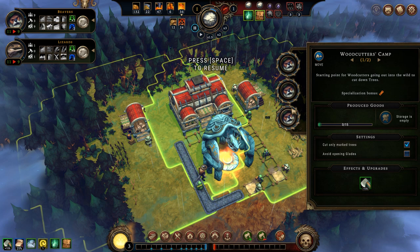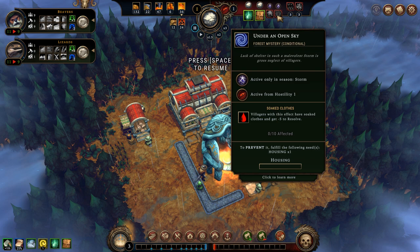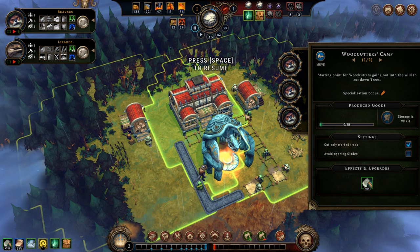Now I have all of them here working, and you heard the sound — that means I have advanced the hostility of the forest to level 1. This is because I now have 6 woodcutters and 10 villagers, with 1 heart providing a bonus against hostility. But with a minus 60 from 10 villagers and minus 72 from 6 woodcutters, I am already at hostility level 1. At hostility level 1, Under an Open Sky starts happening during the storm, so if I don't want their resolve to go down, I have to build housing.